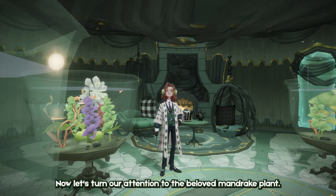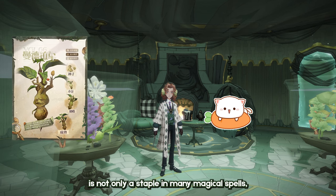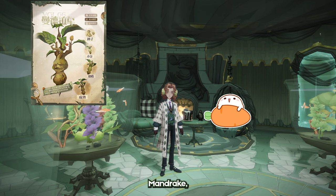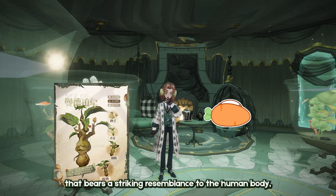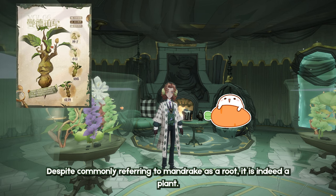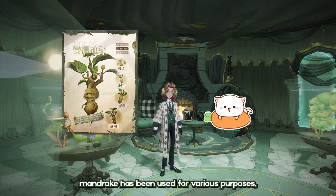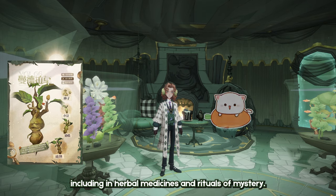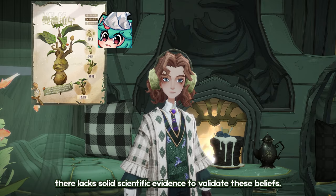Now, let's turn our attention to the beloved Mandrake plant. This unique and intriguing plant is not only a staple in many magical spells, but also possesses a rich history and unique features. Mandrake, a plant recognized for its magical properties, has a unique root shape that bears a striking resemblance to the human body, with its leaves taking the form of arms. Despite commonly referring to Mandrake as a root, it is indeed a plant. In folklore, Mandrake has been used for various purposes including in herbal medicines and rituals of mystery. While it has been associated with mythical properties, there lacks solid scientific evidence to validate these beliefs.